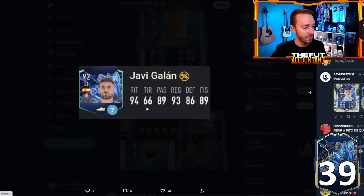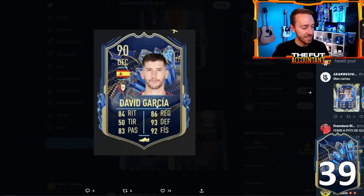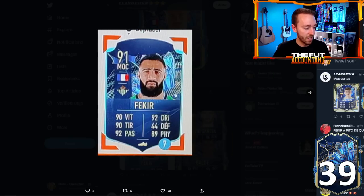We've got a couple of TOTS Moments cards too. Javi Galan as a left-back — probably going to be pretty cheap, but his stats look pretty good: 94 pace, 93 dribbling, 86 defense, and 89 physical. That's a good-looking card. David Garcia is going to be one of the cheapest cards in this team — 84 pace, but 93 defense and 92 physical. Decent card.